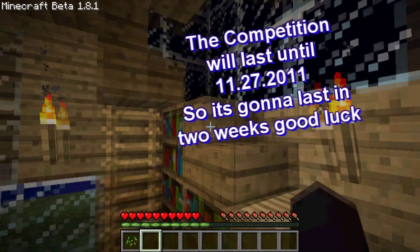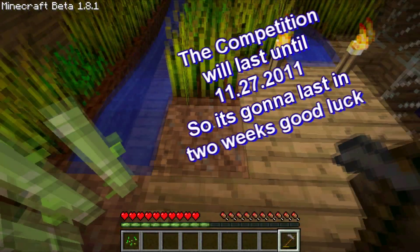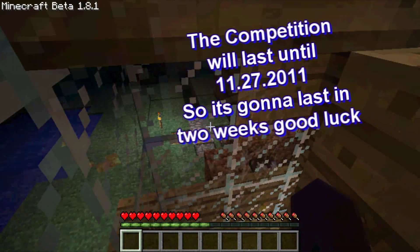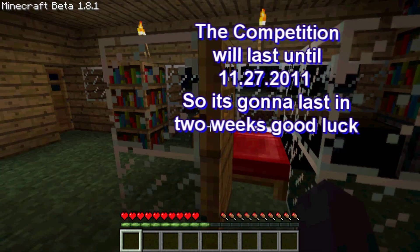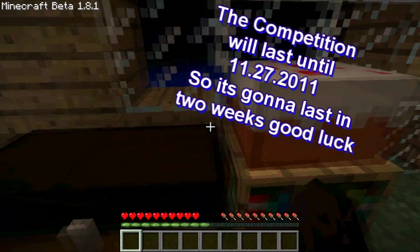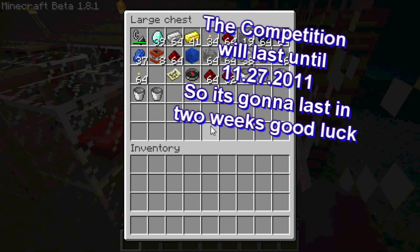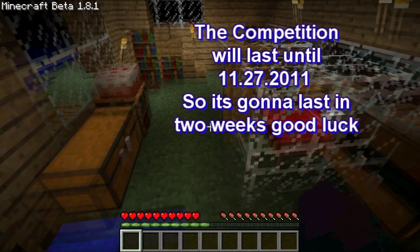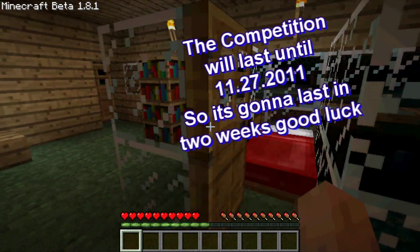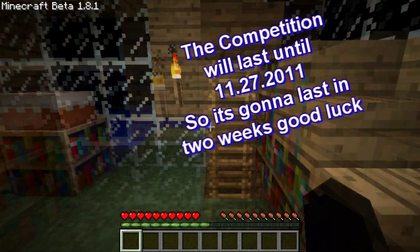I'm gonna put down a 5x5 piston door link in the description. Hopefully you can look at that and maybe get an idea. You can do whatever you want — it could be something like a vending machine that gives you items you want, or you can have something like a very secret door. Like I said, it has to have something to do with pistons, and hopefully it's gonna be cool.